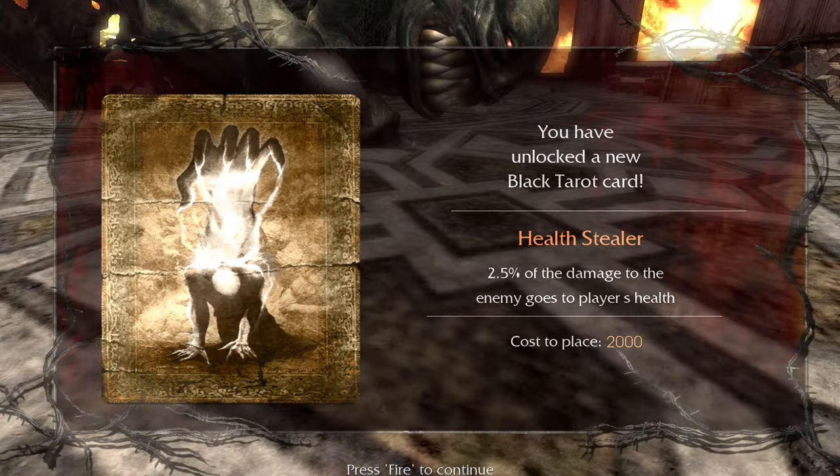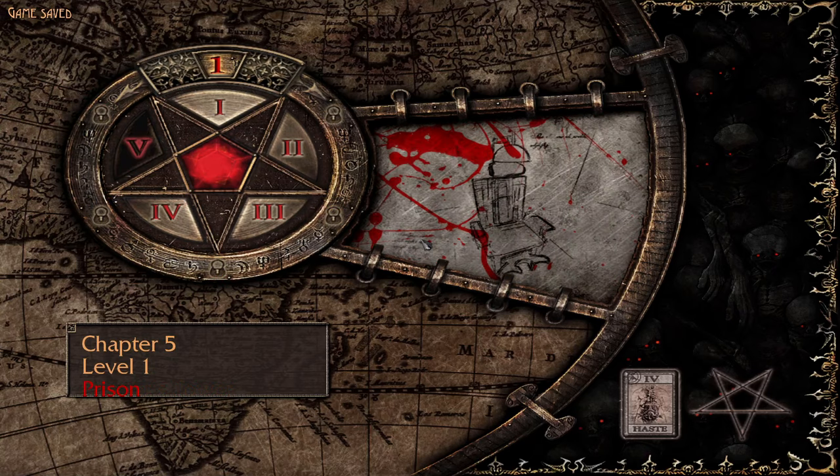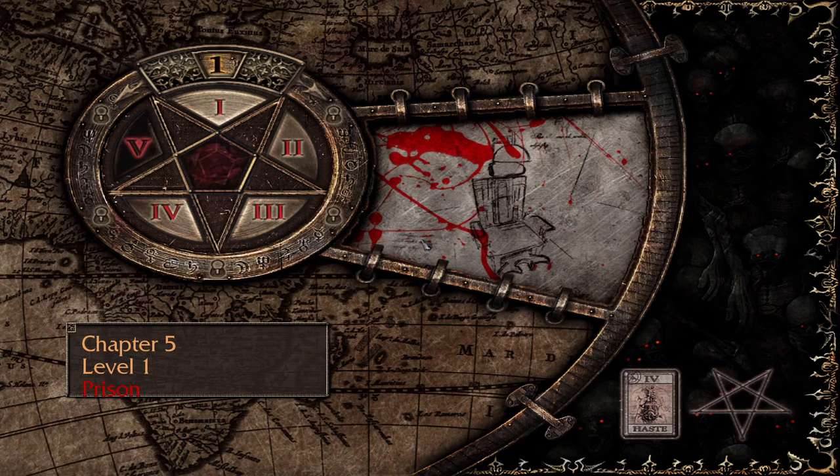Oh my God! Oh my God! It must be good if it costs that much. But we made it — we killed Alistair. He was one of the big boys, Lucifer's right-hand dude. That definitely got his attention. We have defeated the fourth boss. I hope you guys enjoyed, and I will see you in Chapter 5.